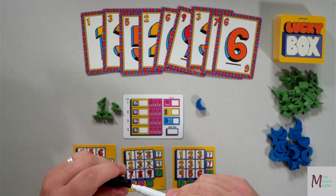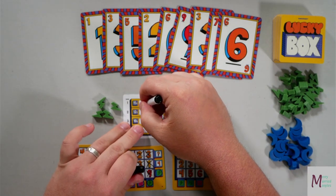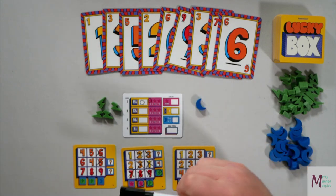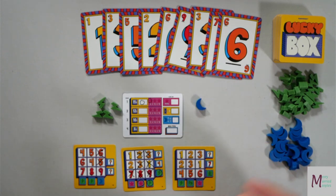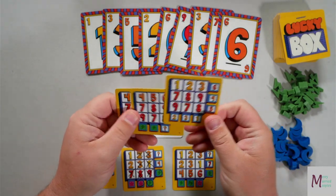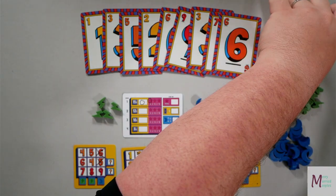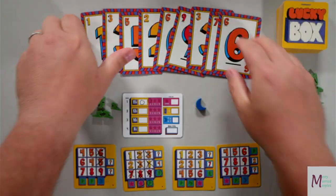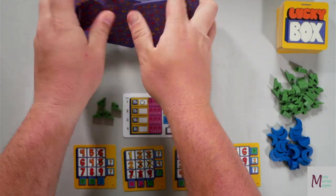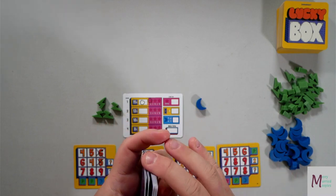That is the end of round one. I have no completed cards, so that's zero points. We discard any completed ones, then draw three and keep one. This one has a moon, so we're going to keep that card. We take these cards, shuffle them up, and deal out nine new cards for the next round.